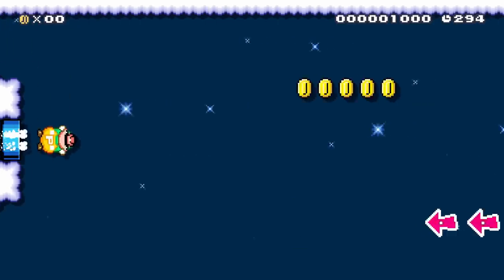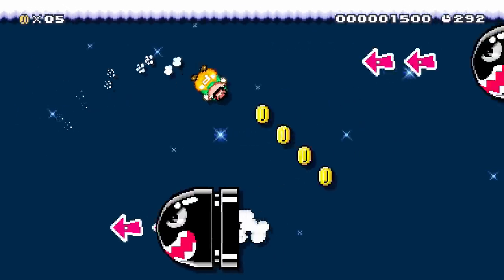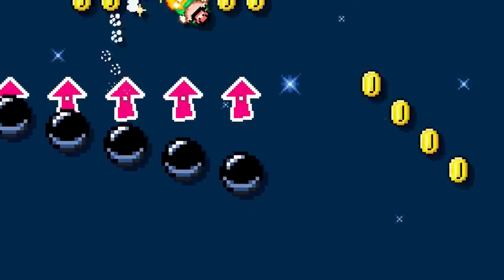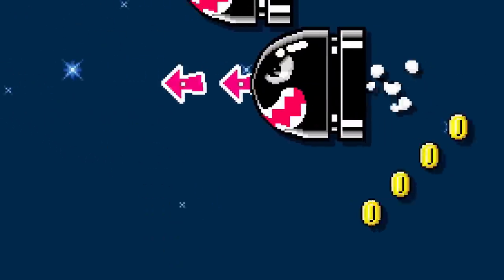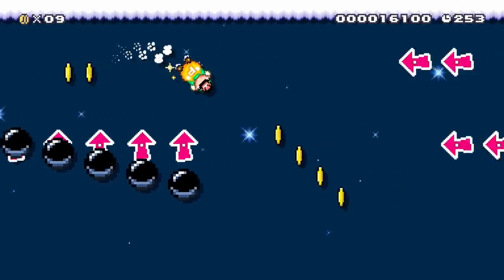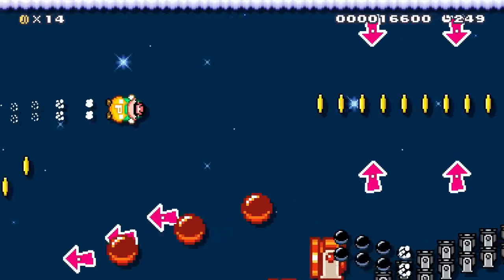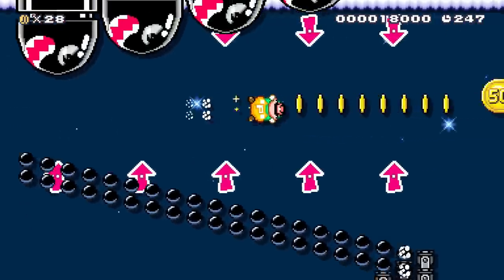In this course, he flies through an auto-scroll section with enemies and projectiles shooting towards him. He can avoid Bonsai bills, regular cannonballs, and even fast cannonballs. With the extra speed in space, he has extra time to easily dodge all these obstacles and collect his golden lunch.